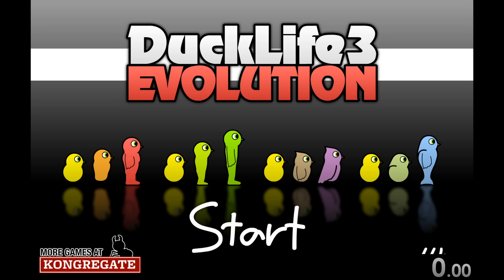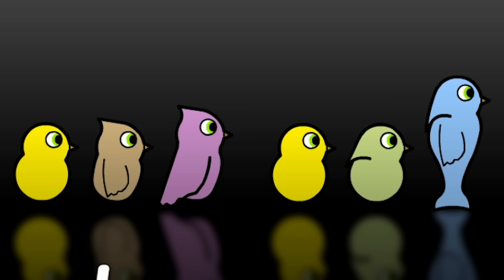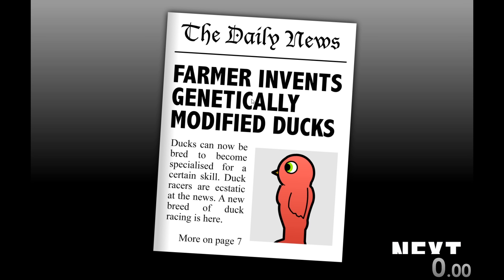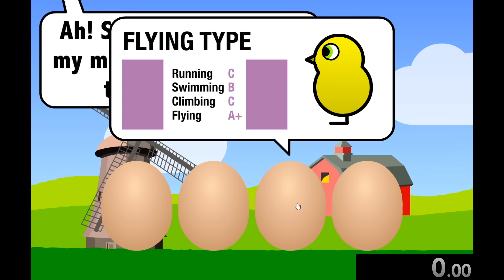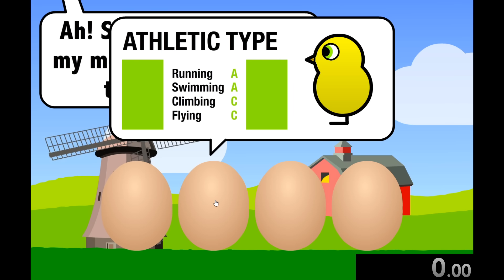So today we're going to be speed running through Duck Life 3, which I feel like is going to be a pretty good game because just look at these abominations. The storyline is a farmer invented genetically modified ducks, and I don't know how this is okay, but we might as well use them for racing. We get to choose what kind of duck we want, and I'm going to choose the athletic type because its stats are pretty good and at the end, I think it looks the weirdest.